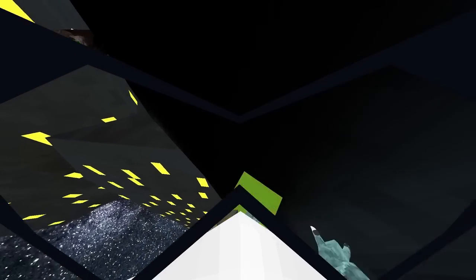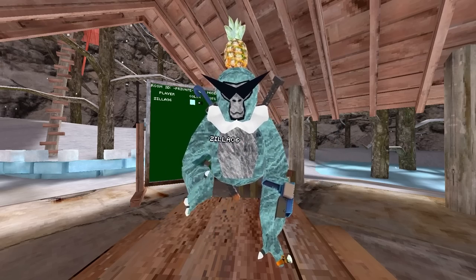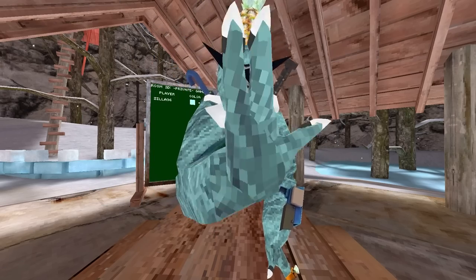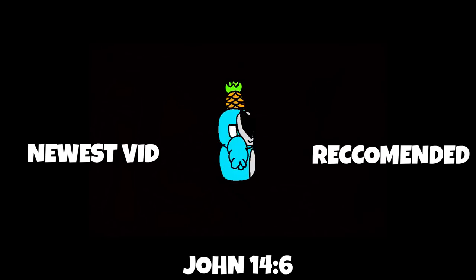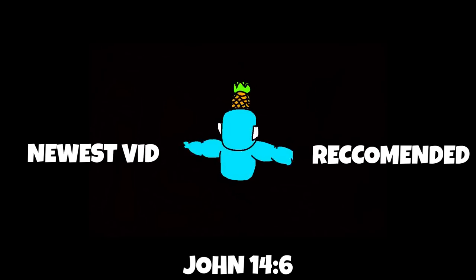For the people wondering what's on the other side of this, it's literally nothing. Anyway guys, that's the end of the video. Hope you liked this. Share, like, subscribe, join the Discord. Also this ice is the same color — this is going to melt 100%, melting 100% of people in Gorilla Tag.